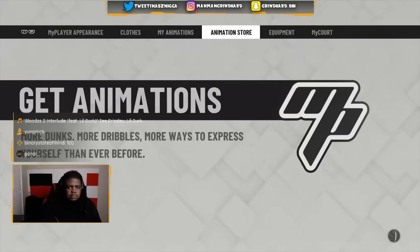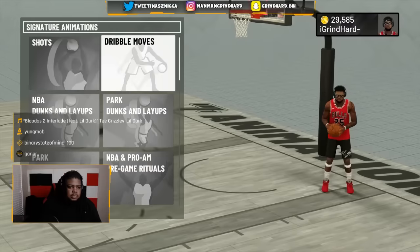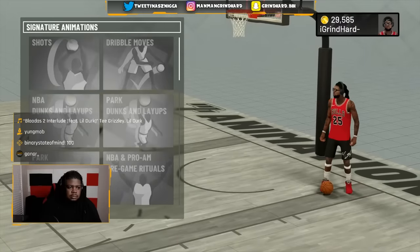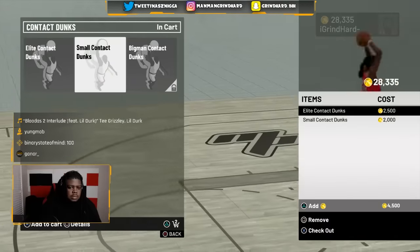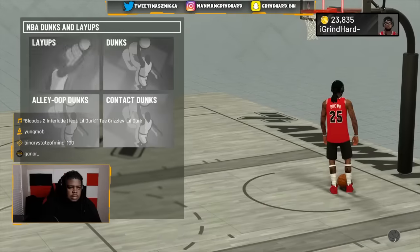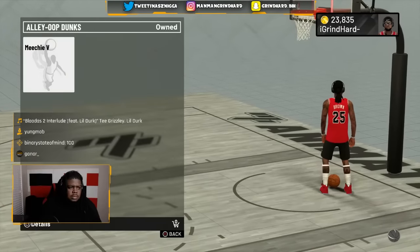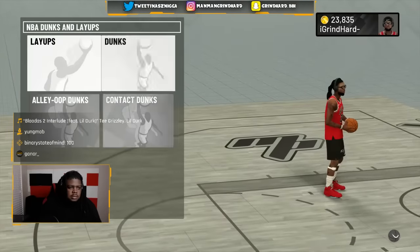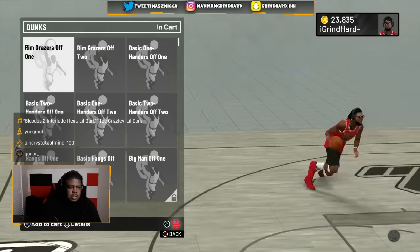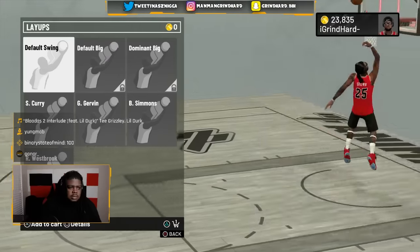Something I noticed with my build today — I'm not sure if it's any other builds like this — but with my build I literally get every animation in the game. The only animations I don't get are for post scorers and big men. Other than that I get pretty much every unlockable animation. I finally unlocked all of my contact dunks, all the lobs, and all the dribble moves.